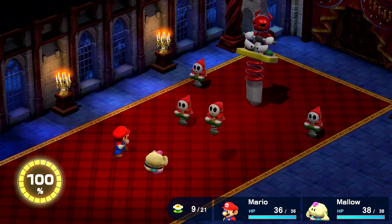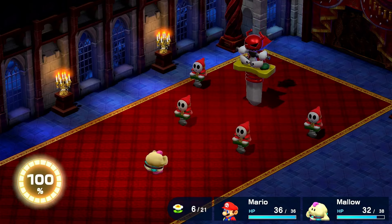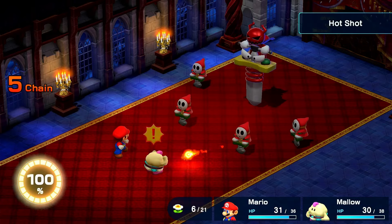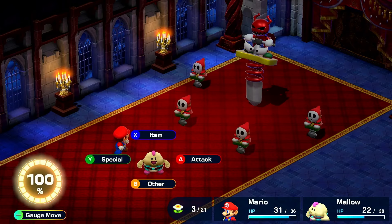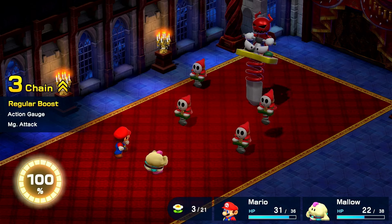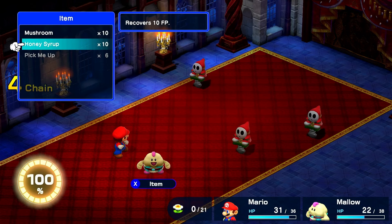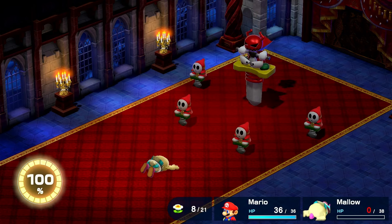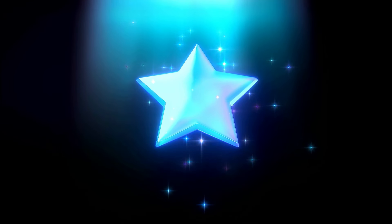I jump with Mario doing 66 damage and I block with Mallow, blocking most if not all attacks from the bodyguards. He does a flame which he misses. I jump doing 67 damage and I defend with Mallow again. There's a flame wall which he misses and I jump doing 56 damage because I missed the timing. I swiftly deal with the hooligans until Clay Morton jumps back down where I jump and hit him for 72 damage, finishing him off. And with that, we have the first star of seven.